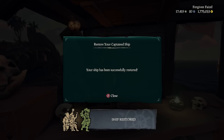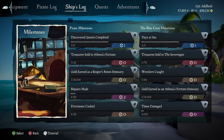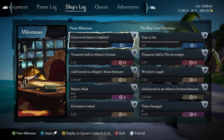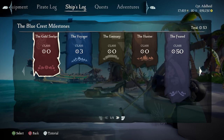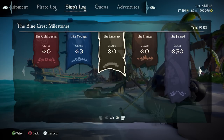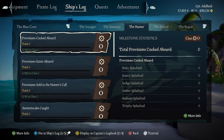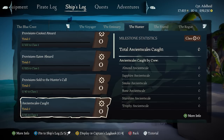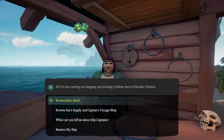In addition to this, each captain's ship will have a ship log that is a permanent record for that ship, meaning you will be able to track everything you've accomplished over time — things like gold earned, repairs made, days at sea, etc. Each milestone is divided into alignments: the gold seeker, the voyager, the emissary, the hunter, and the feared. I will do a deep dive into this later in another video. Each alignment will offer unique milestones tailored to that alignment.